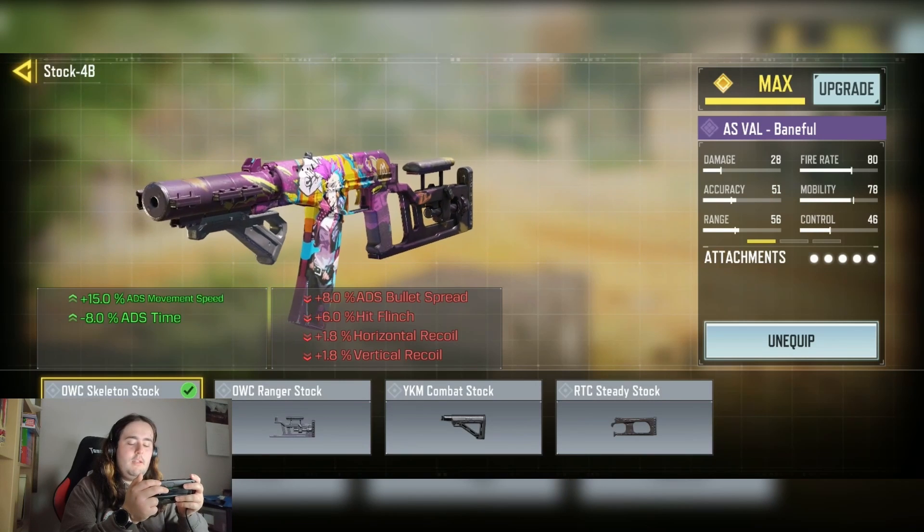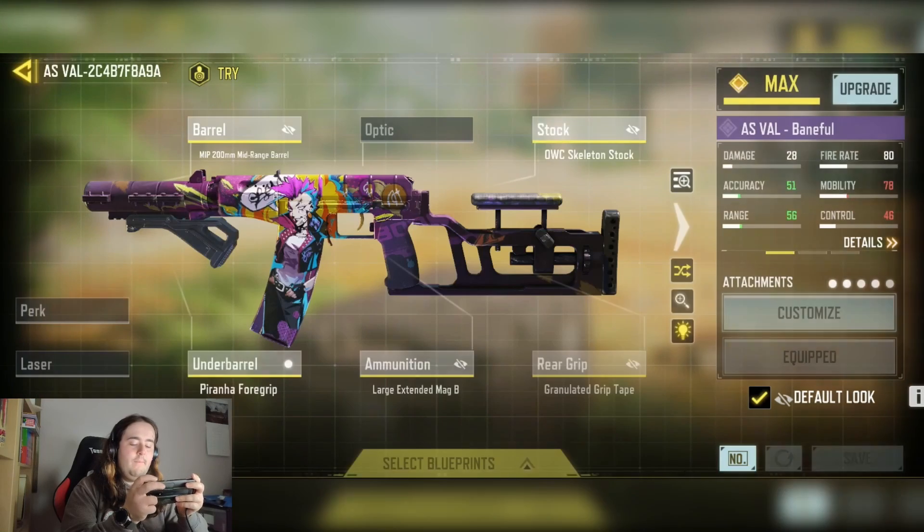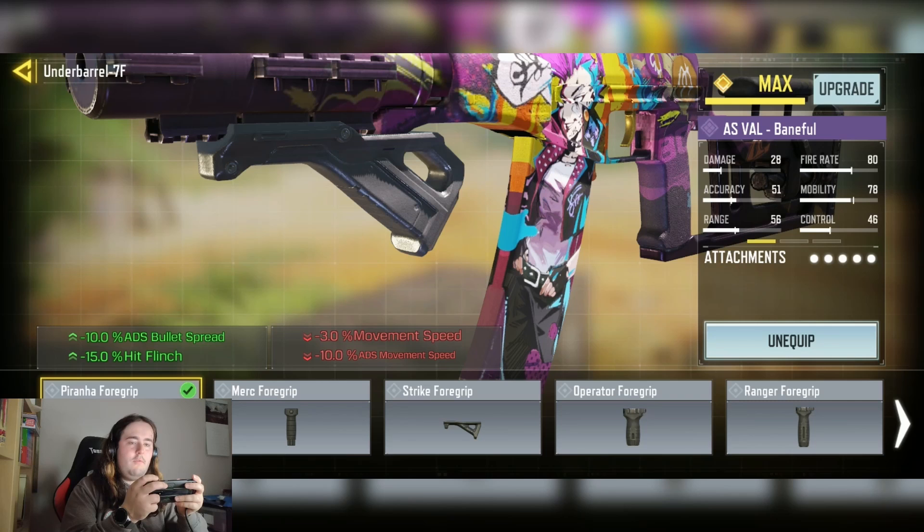Then we have the OWC skeleton stock for a plus 15% ADS movement speed and minus 8% ADS time. We also have the piranha foregrip for the minus 10% ADS time and minus 15% hit flinch.